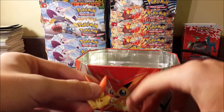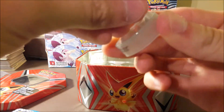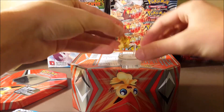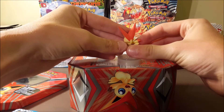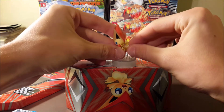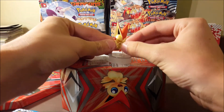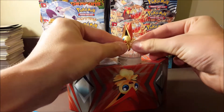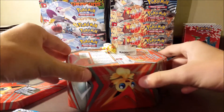Let me try to set the Victini figure up as we open the packs. It looks like this goes in here... okay, let me flip the tin over. I think this goes into his back — trying not to break him, he is a little fragile. I really don't want to break him even though we do have another one. I don't want to spend too much time putting it on either — I'll get it later. Maybe he'll be like a little mascot we have in the back once I get him fixed.